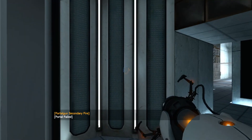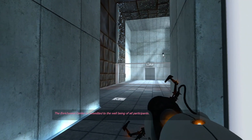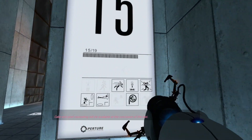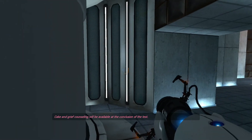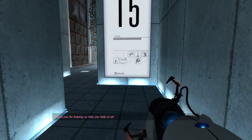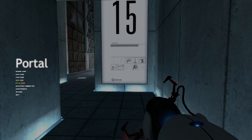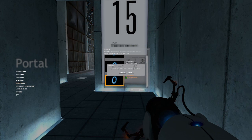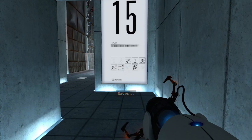That's it for today's episode of Portal. The Enrichment Center is committed to the well-being of all participants. Cake and grief counseling will be available at the conclusion of the test. Thank you for helping us help you help us all. Well, that's it for today — Portal. And... Yep. Have a great day, everyone.